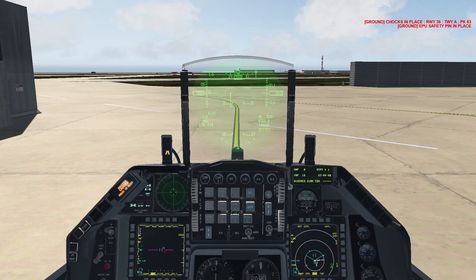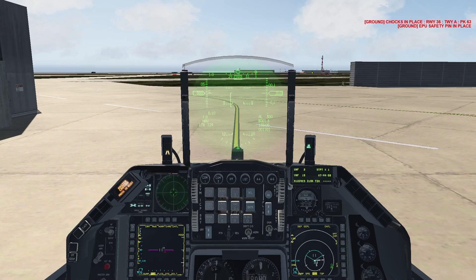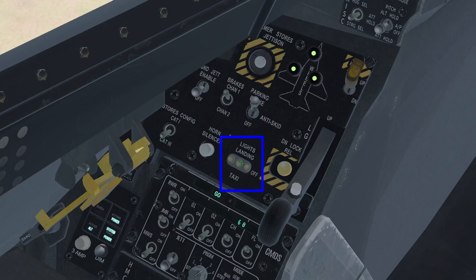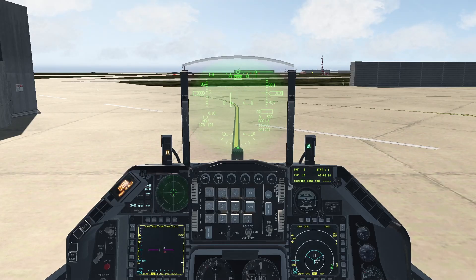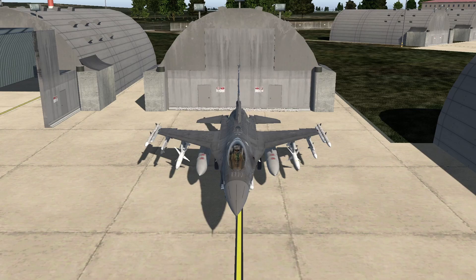You are now ready to taxi. Enable your nose wheel steering by pressing the nose wheel button on your stick. Contact the ground crew by pressing T and request to remove the EPU ground safety pin by pressing 1. Press T again and then 2 to request chocks to be removed. Go back to your lights panel and set your position lights to flash. Set your nose wheel landing lights to taxi. Disengage the parking brake and taxi after requesting instructions to do so by contacting the ground control of the airbase. I will cover taxi and take off procedures on a future tutorial. And there we have it — this is the way I normally start up the F-16. When practiced often enough, this procedure becomes second nature and you can get the aircraft ready to go much faster than what I demonstrated. I hope this tutorial was helpful. Thank you for watching and I will see you on the next one.